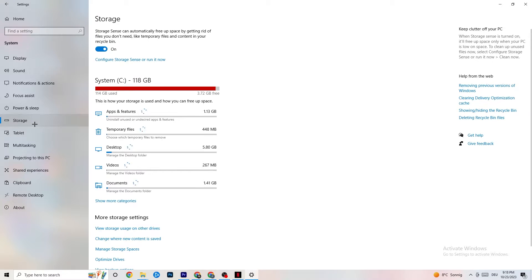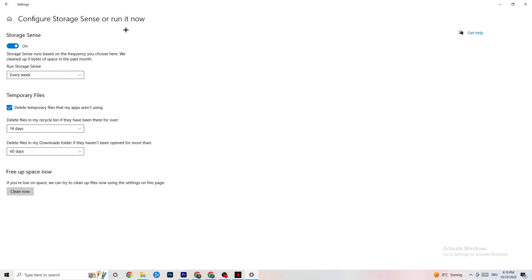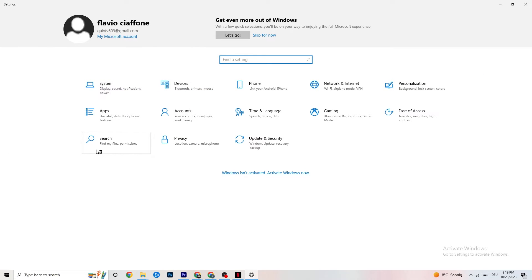In Storage, click into Configure Storage Sense and run it now. There is an algorithm you can adjust to your preferences, but I want you to keep my settings: every week, 14 days, 60 days. Afterwards click Clean Now, which will delete every single temporary file you currently have on your PC that you don't really need — basically getting rid of trash.